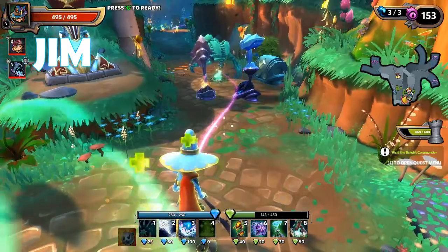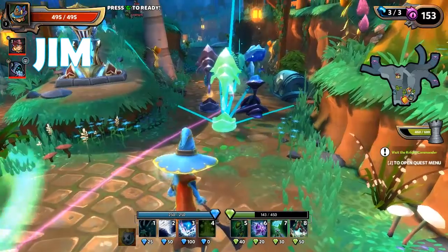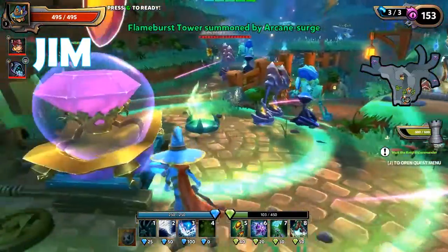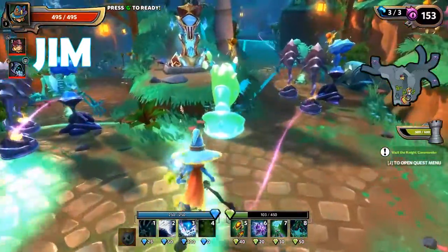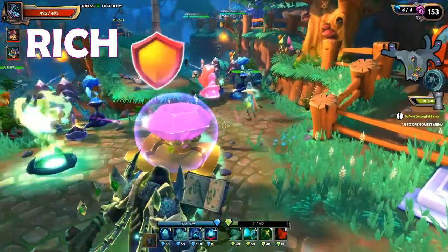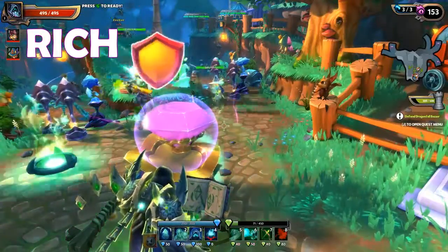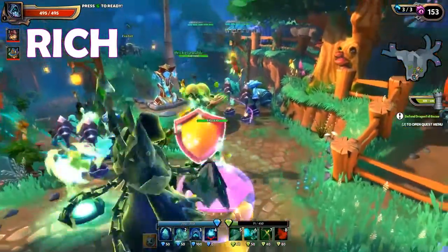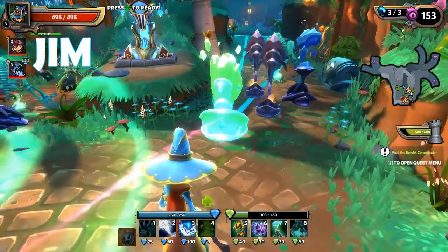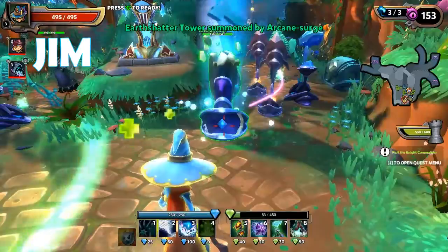I'm gonna build a couple of earth towers if we have the space, because I want to see what they do. Earth towers are supposed to be super long range, right? They're not that long range actually. I'd still put them up with the rest of the defenses and let them shoot straight down. I was hoping I could put them at the back and have them fire out, but once we get high level with gear that increases range you can — we just don't have that gear right now.